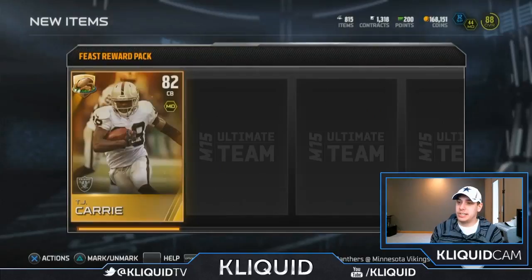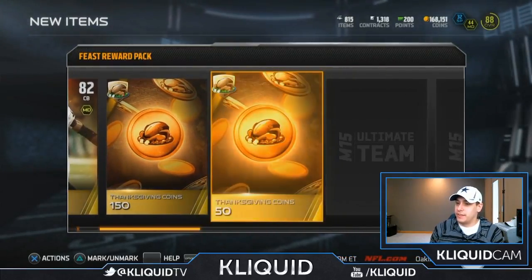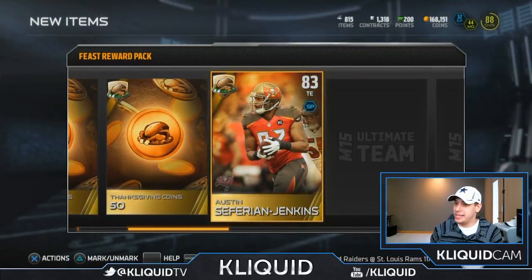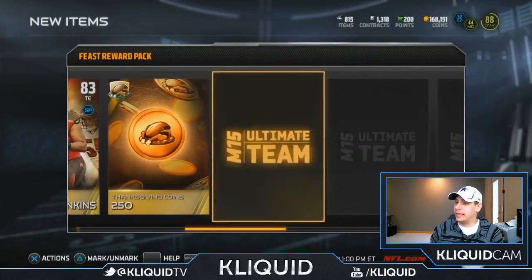All right, TJ Carey. I don't think that's much of a value there. 150... 50... Austin Safarian-Jenkins. I like him — I know he's a rookie and I don't think he's much for Madden, but a player that I like at least.